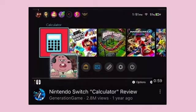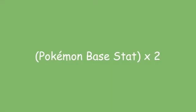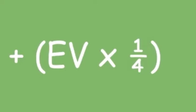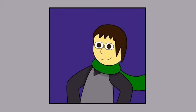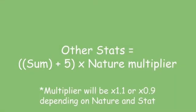Here is the modern formula — HP having a different formula from the other stats. You start by multiplying the base stat by 2, then add it to the IV and the EV after the EV has been divided by 4. Whatever you get should be multiplied by the Pokemon's level, and then divided by 100. For HP, you add the sum to the Pokemon's level with an additional 10. For the other stats, you add 5 to the sum, then account for the Pokemon's nature — multiply by 1.1 if it's a stat boosting nature, or by 0.9 if it's a stat lowering nature.